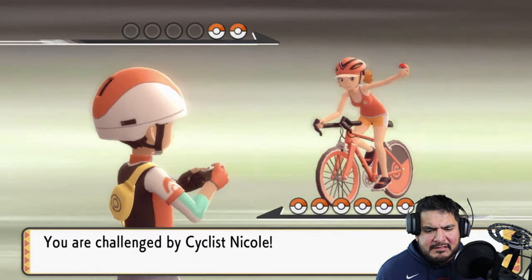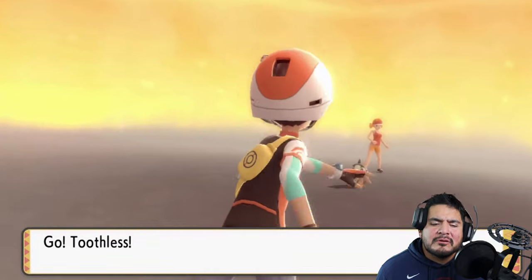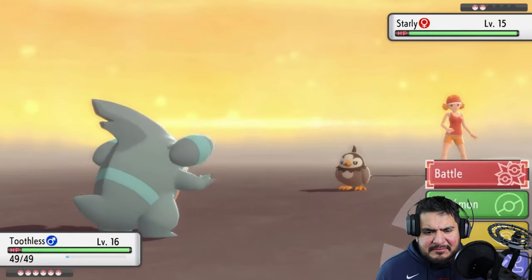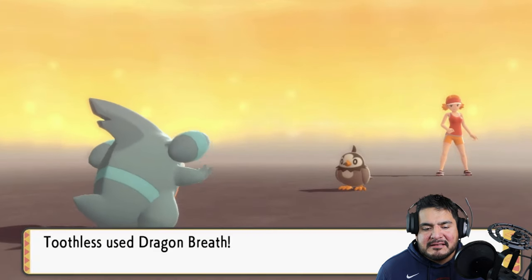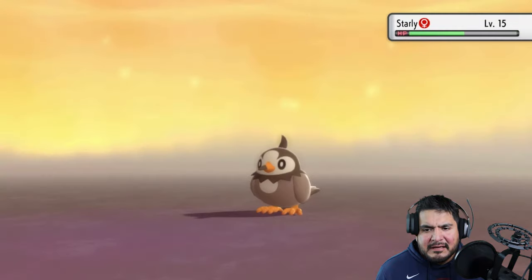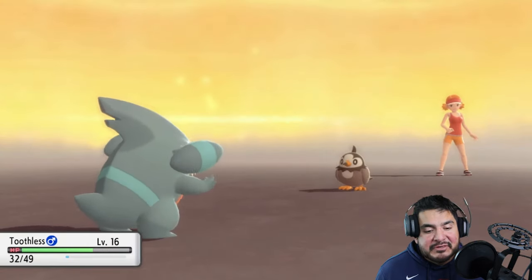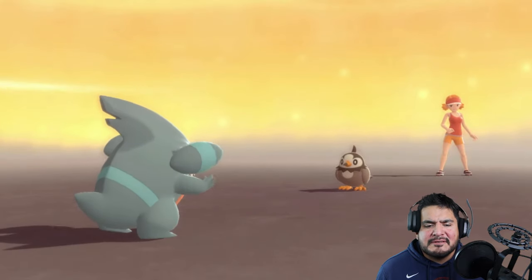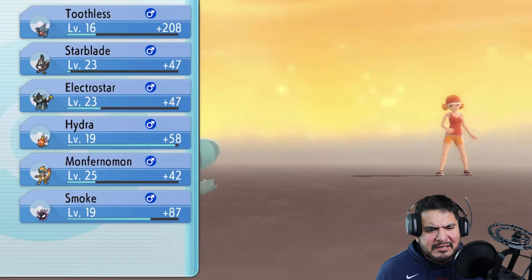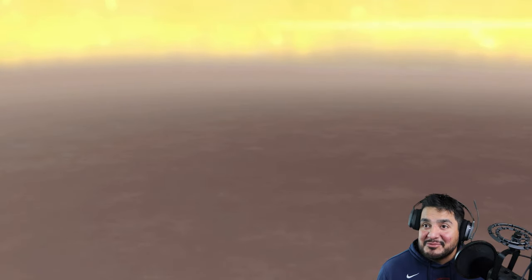We're pretty much going downhill now. Taking on Cyclist Nicole — she's coming out with a Starly. Let's go with Dragon Breath. Quick Attack always hits us first, which is quite annoying. Dragon Breath almost knocks it out and paralyzes the Starly, giving us an advantage! Come on Dragon Breath — and Starly has been defeated! I'm loving this new Pokemon.